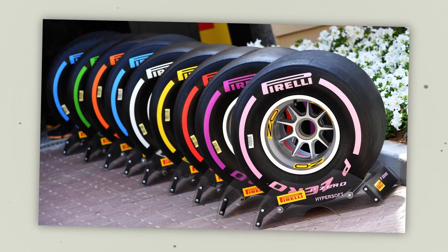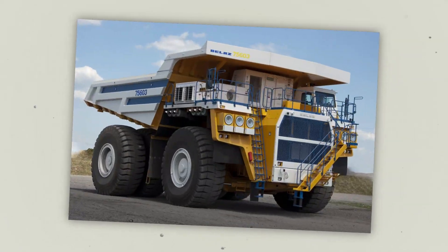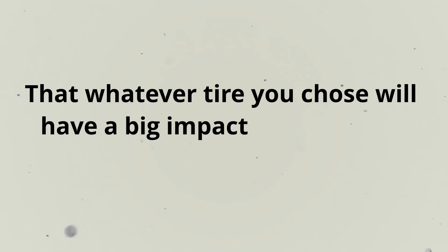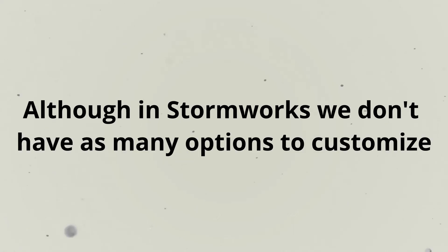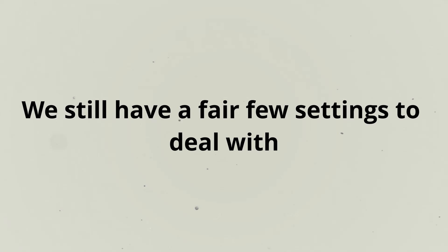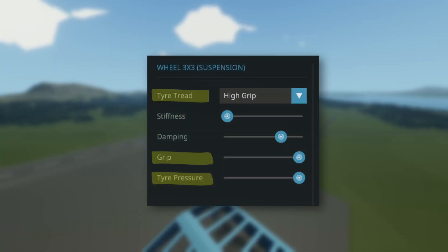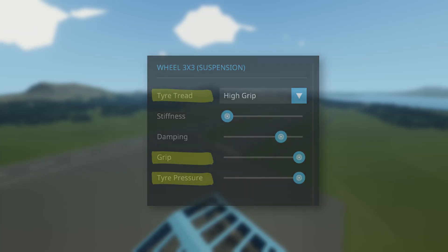There are tons of different tires out there, from the ultrawide treadless Formula 1 to the massive 4-meter tall tires of the Belaz mining truck. It's pretty fair to say that whatever tire you choose will have a big impact on how your vehicle performs. Although in Stormworks we don't have quite as many options to customize, we still have a fair few settings to deal with, namely tire pressure, tire grip, and whether you want to maximize for speed, grip, or both.